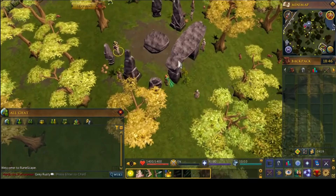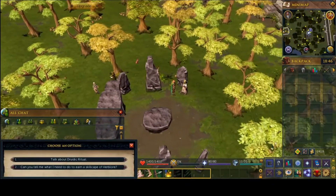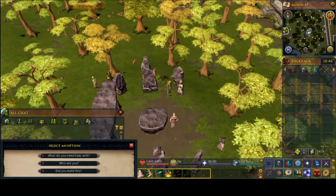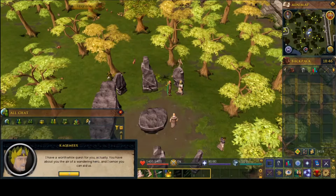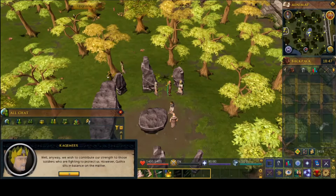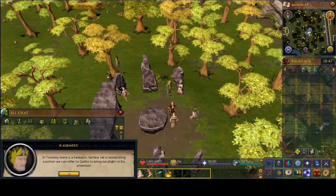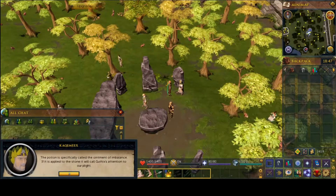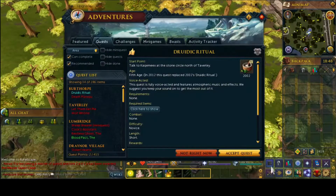Hello everyone, and welcome to Druidic Ritual, the second quest in our little Hardcore Iron Man series. This quest is a really basic one that just introduces you to the Herblore skill, and we're going to start things off by talking to Kekwimex at the Stone Circle here north of Tanderley. He will tell you that he needs some help making an ointment of imbalance to get Guthix's attention, so he'll intervene in the little war that's going on with the trolls. It's unclear why Kekwimex can't make this potion himself, but apparently he wants us to, so we're going to help him out.